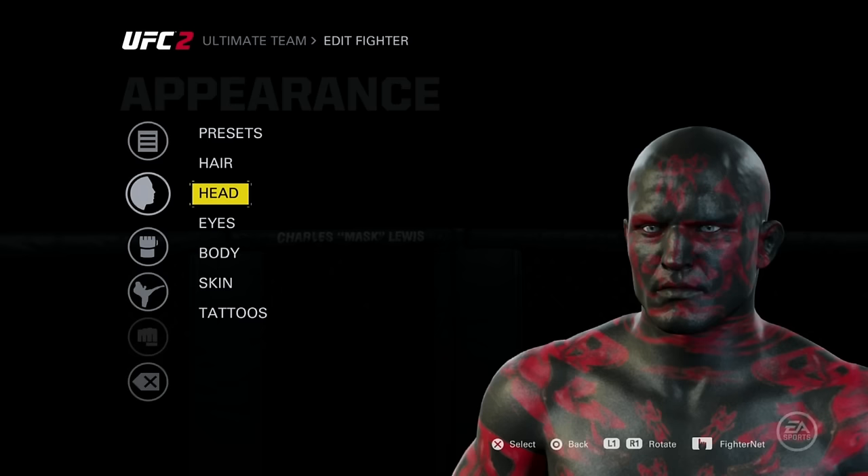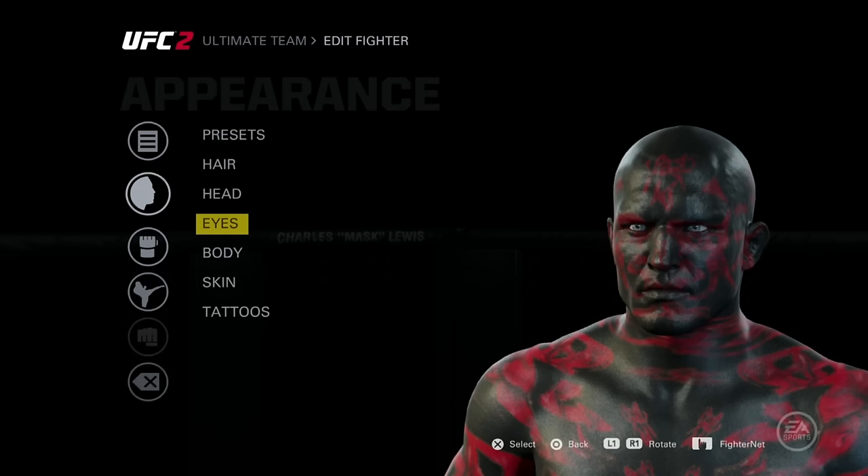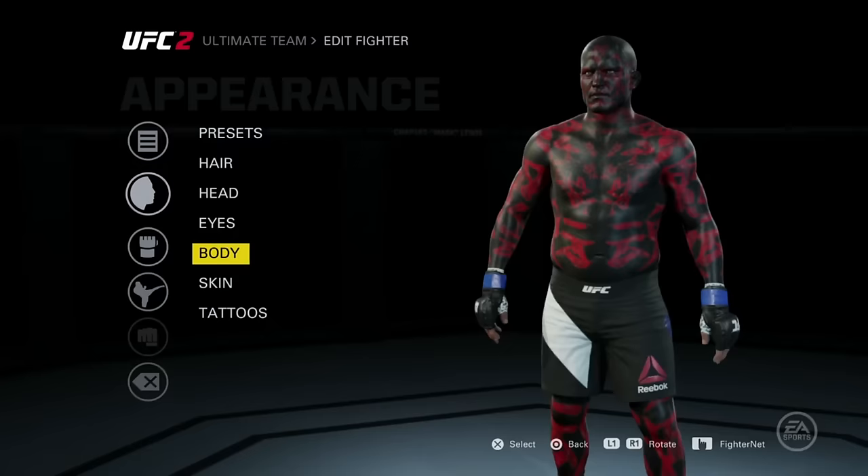Now for the eyes you've got to pick the lighter shade. You could either pick this blue one or this one, but I picked this one because his eyes are I think a greenish color — but you could pick whatever color you want.